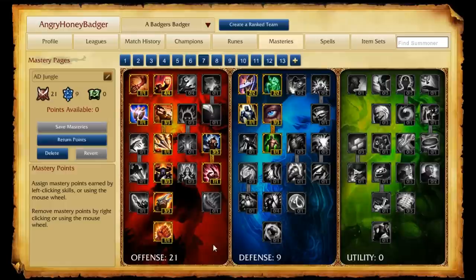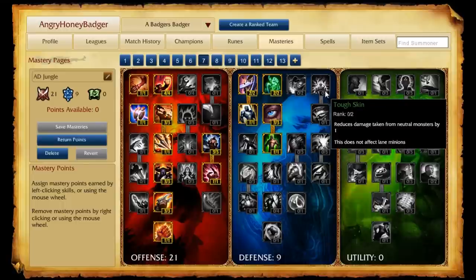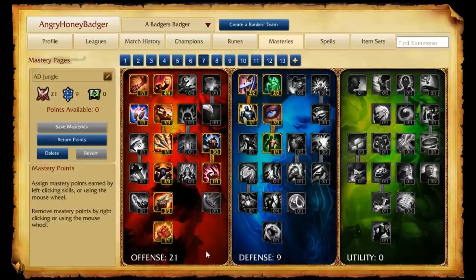Next, we move on to the jungle. This first page is for your AD junglers — champions like Pantheon, Kha'Zix, and Rengar, who like to deal damage early on in the game. We put 21 points into offense, picking up a lot of damage, and a little bit in the defensive tree. We actually stray away from things that help with monsters — we have damage to kill them in the offensive tree. What we want with those offense points is to go out and kill people early with ganks, get ahead, stay ahead, and continue winning.